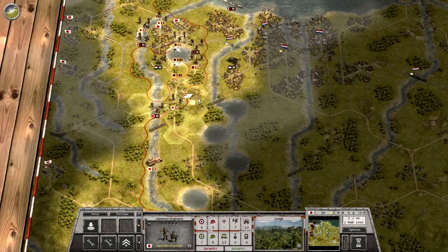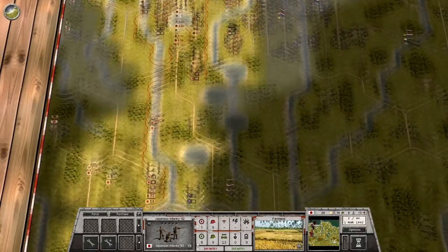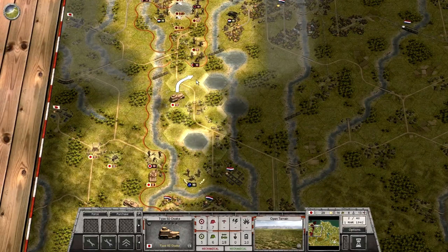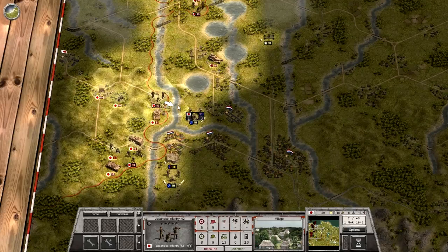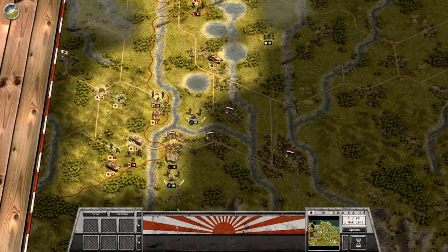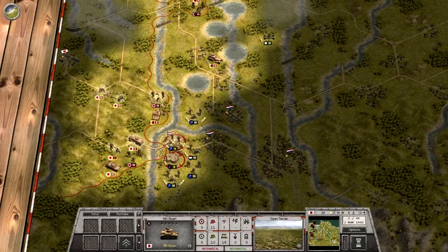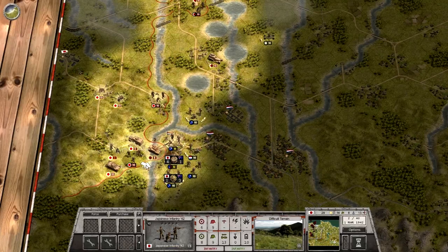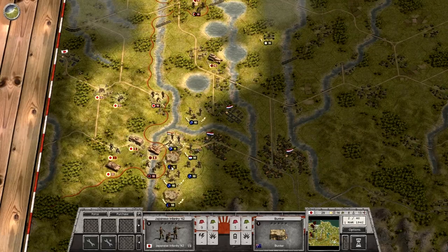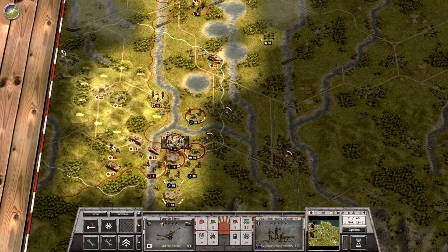We've formed a pocket around this Dutch unit which will cut them off from supply, making them much easier to defeat. In the southern part of the battle, someone in the comments had asked about the Australians and whether they were included in this game. There is no Australian campaign, but the units in the south are Australian troops — Australian infantry and Australian pillboxes. The Australians did fight on the island of Java with the Dutch troops.